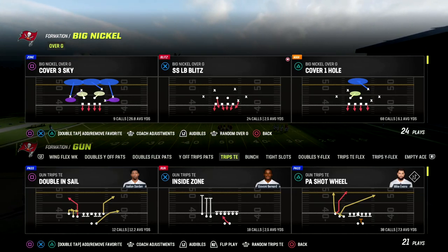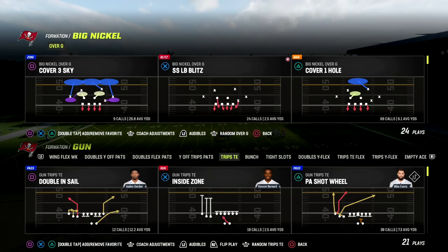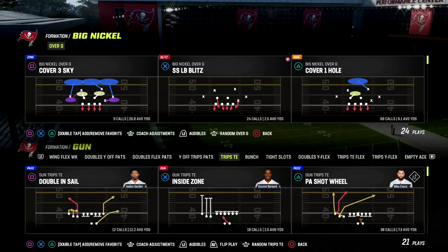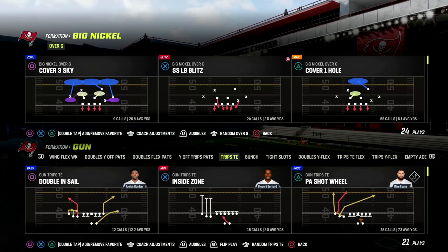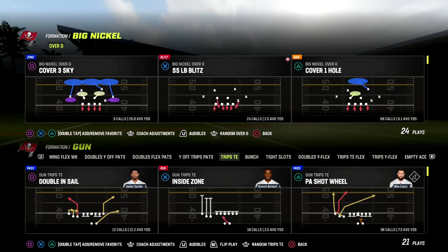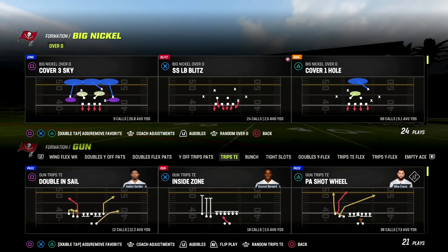The one issue with this is against sets like trips side-in or flip bunch — whenever it requires the formation to flip, there is still a bug in the game. It's been in the game for three patches. It basically causes your safeties to flip, but the assignment doesn't flip, and that is really the problem.